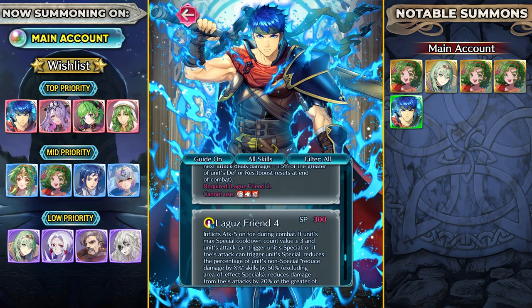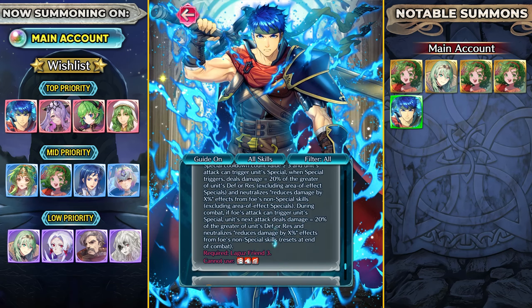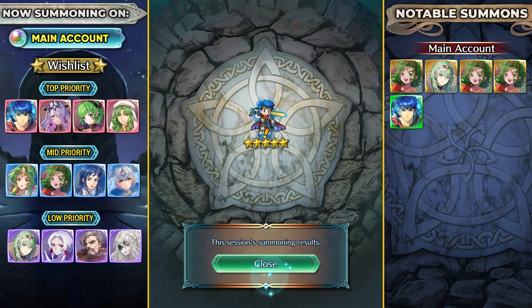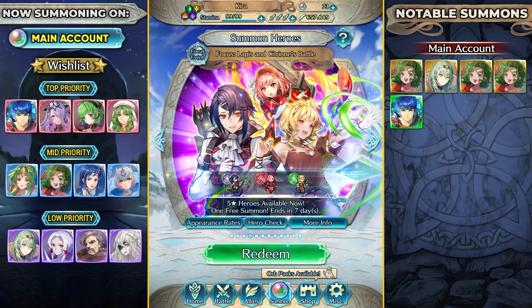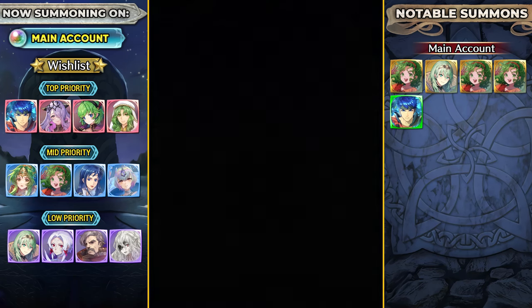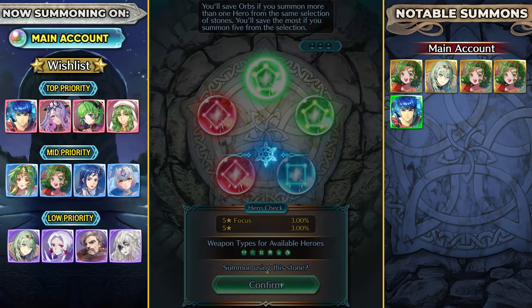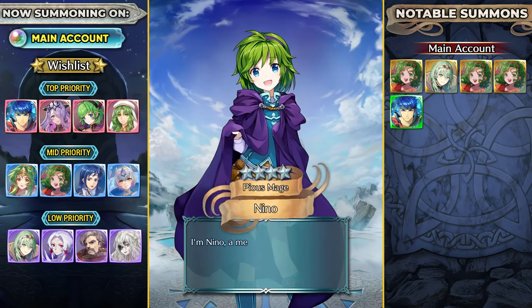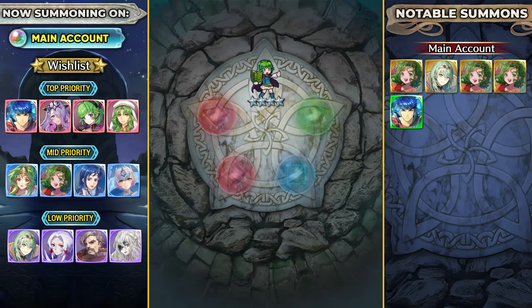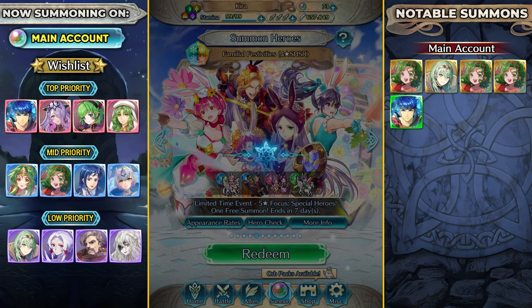It did happen to me on the Young banner last year where I accidentally sparked Young Hector instead of Young Marth — I still remember it. So, Emblem Ike — and there is Lagu's Friend with its restrictions. There's no weapon type restriction, even staff units can use this. I definitely want to give this to Mercedes but I don't have an extra Emblem Ike. The thing with inheriting from Emblem heroes is you're not going to be able to merge them up, so that comes at the cost of stats.